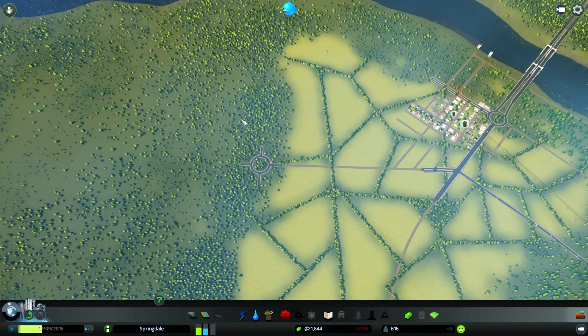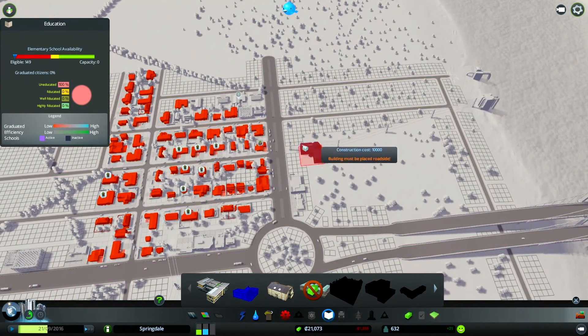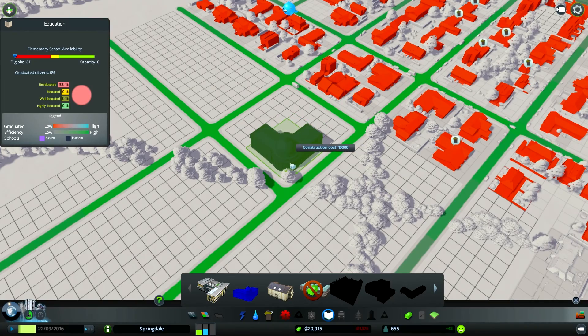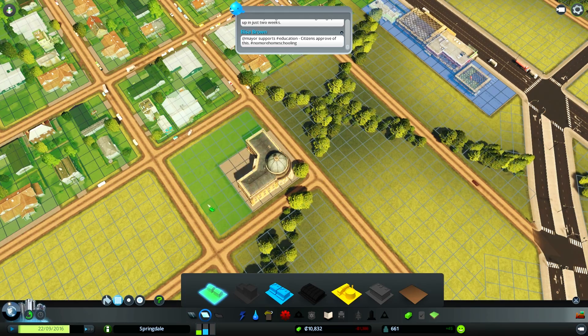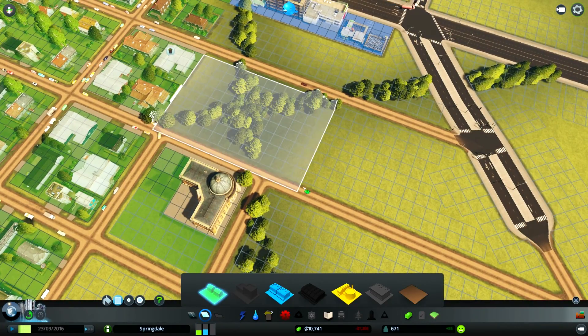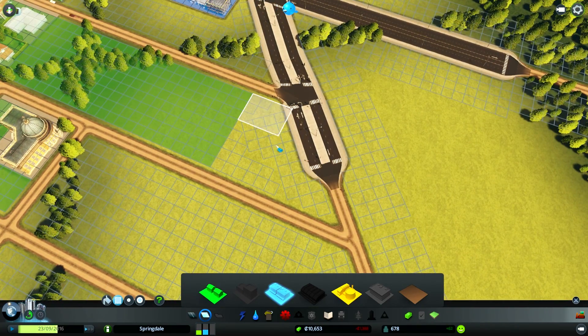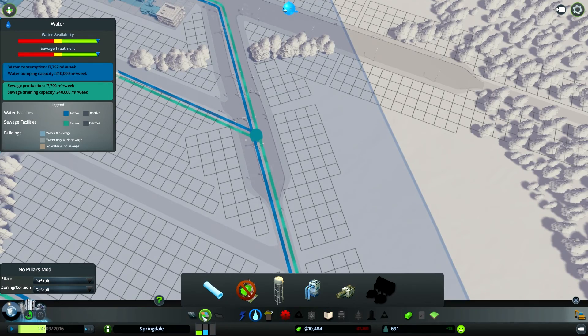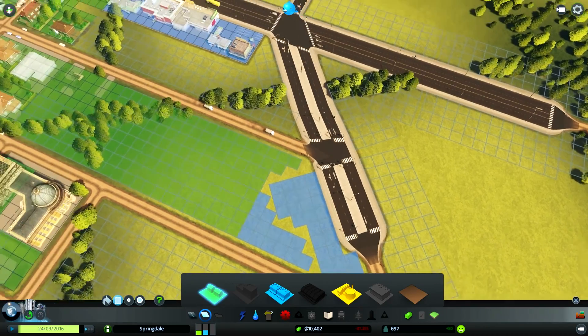Cities aren't just grown from nowhere — they're grown out of a need to bring two communities together to trade. The roads connect everything together. I'll start building little settlements and the roads connect them. We've got these cool little schools from a community download. Let's fill up the area around that with more houses and make this area a little shopping area. I always build shops randomly on corners but they don't always work best.